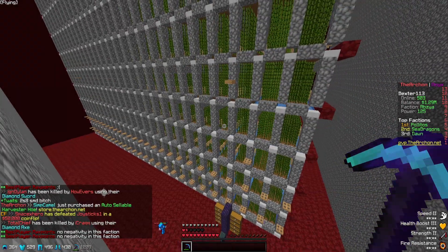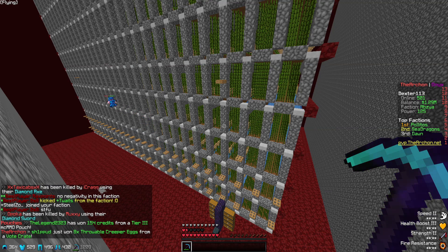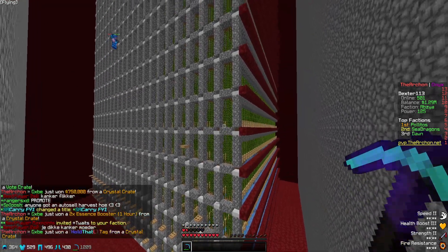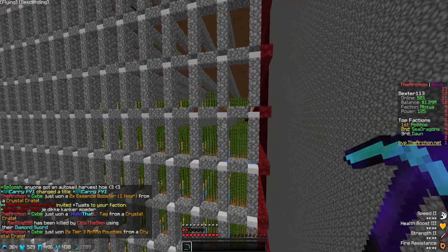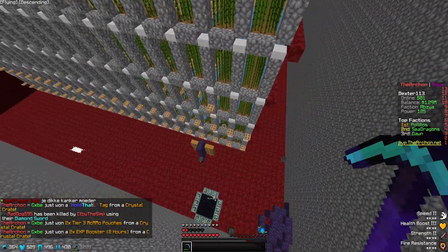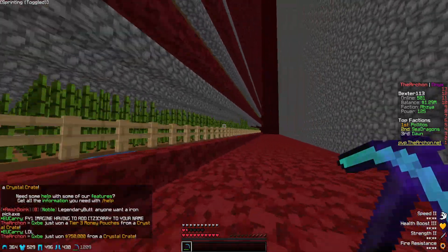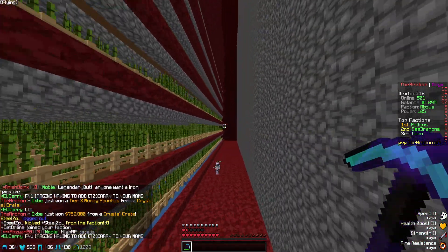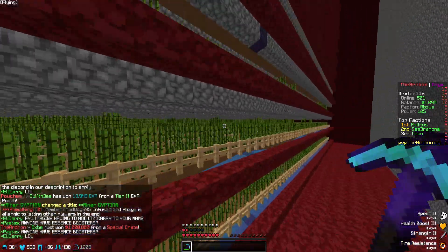Alright guys, just an update. It's been about two hours since the release of this new faction. And oh my, have we done a lot of progress. Look at all of this — we've got 12 layers of sugar cane. And these sugar canes are extremely long, probably about 20 to 30 chunks long. I assume that one full line of this is enough to fill your entire inventory. An absolute massive farm and pretty good progress.